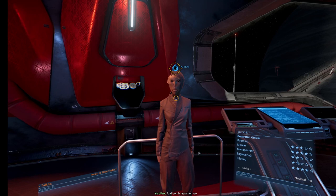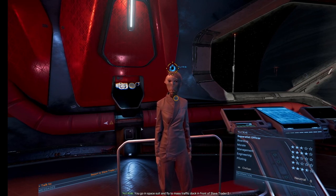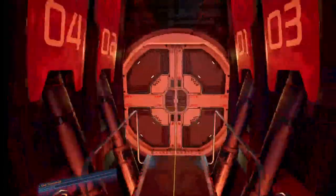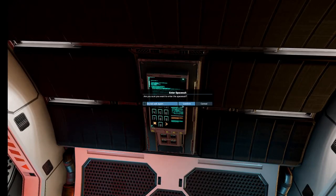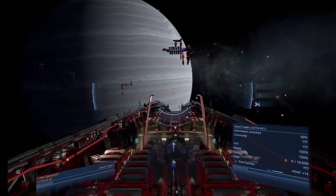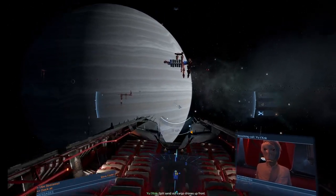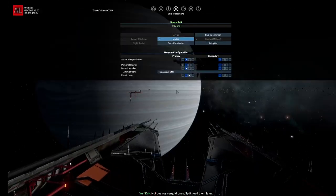Take bombs. And bomb launcher too. You go in spacesuit and fly to mass traffic dock in front of slave trader too. I love the split idea of maintenance — you're gonna do some maintenance. Here, have some bombs. At least I didn't clip into it again. Split send out cargo drones up front. You place bombs on cargo drones. Not destroy cargo drones — Split need them later.